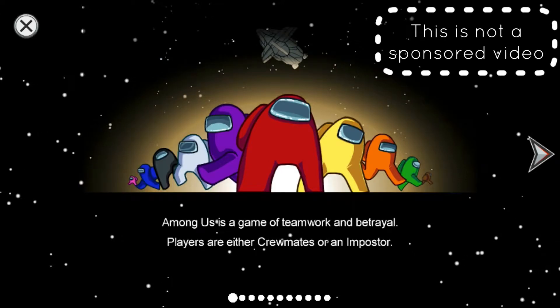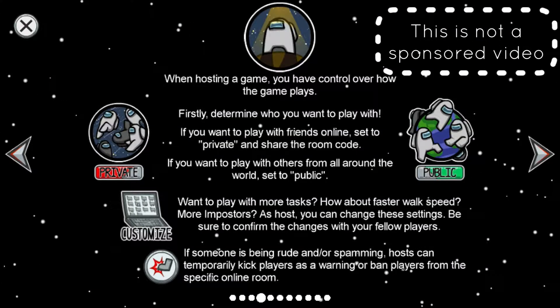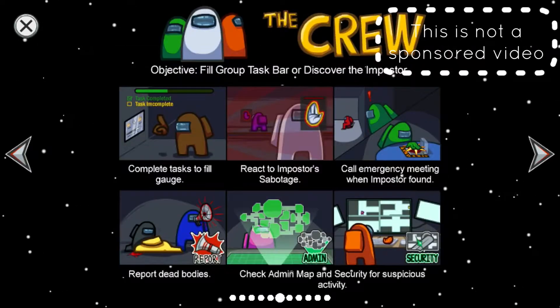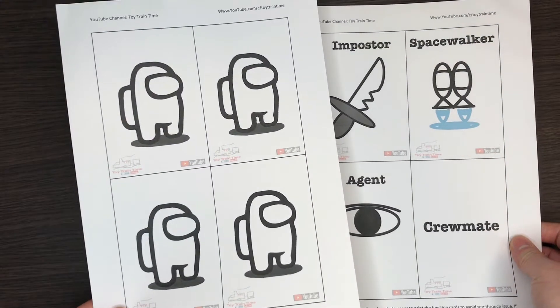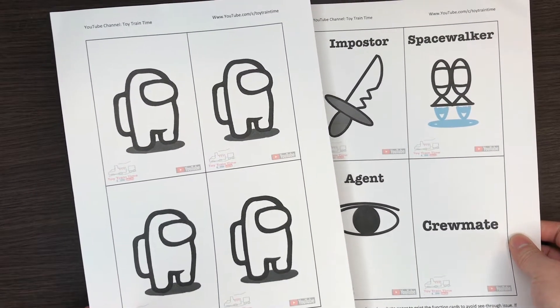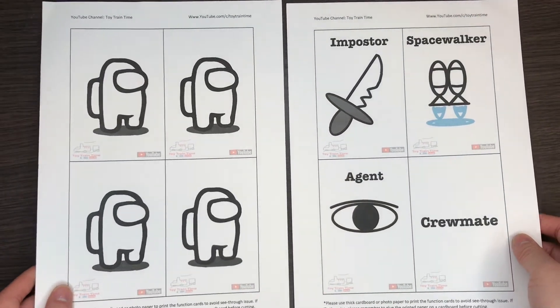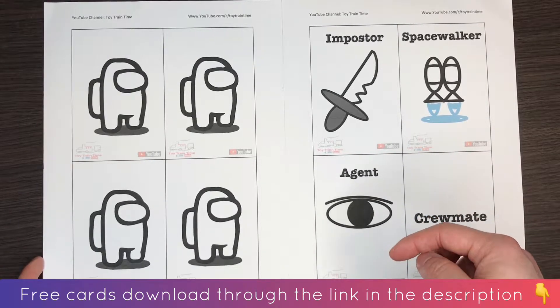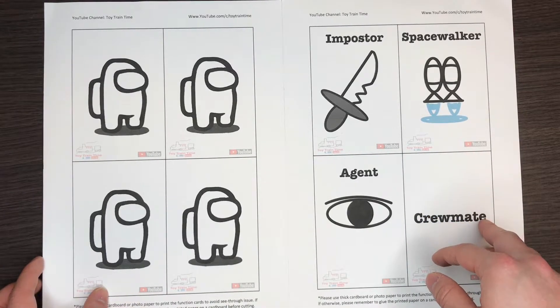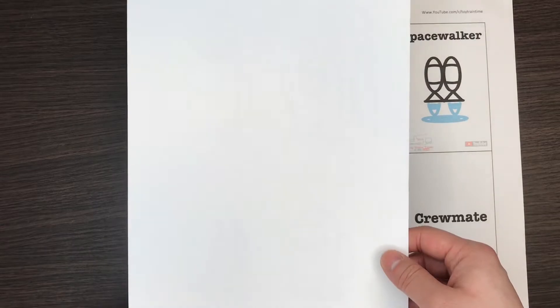This card game idea is based on the game app Among Us and some other card games. Remember to download the game because it inspired me to make this card game. These are the Among Us character cards and the function cards made for this card game. You can download all the card files for free through the link in the description below, which connects to my Google Drive.